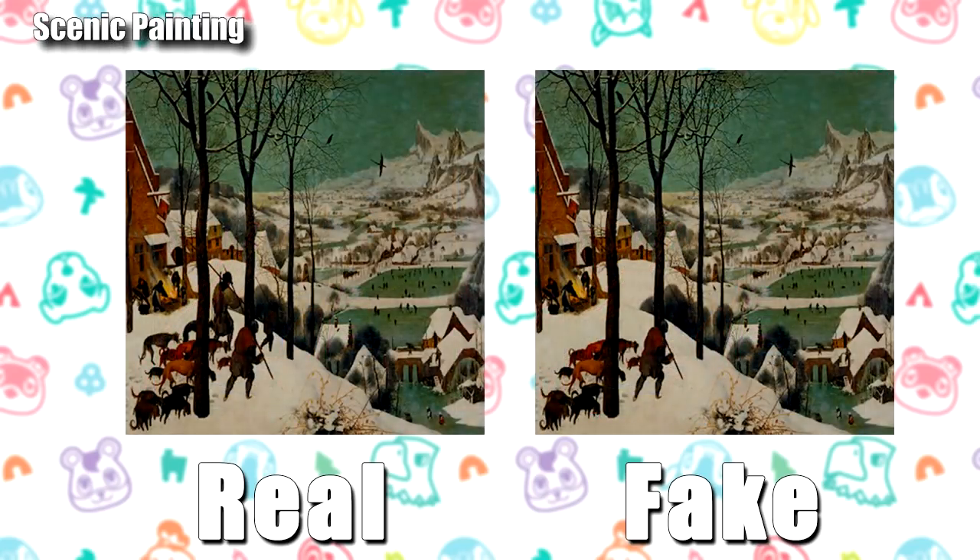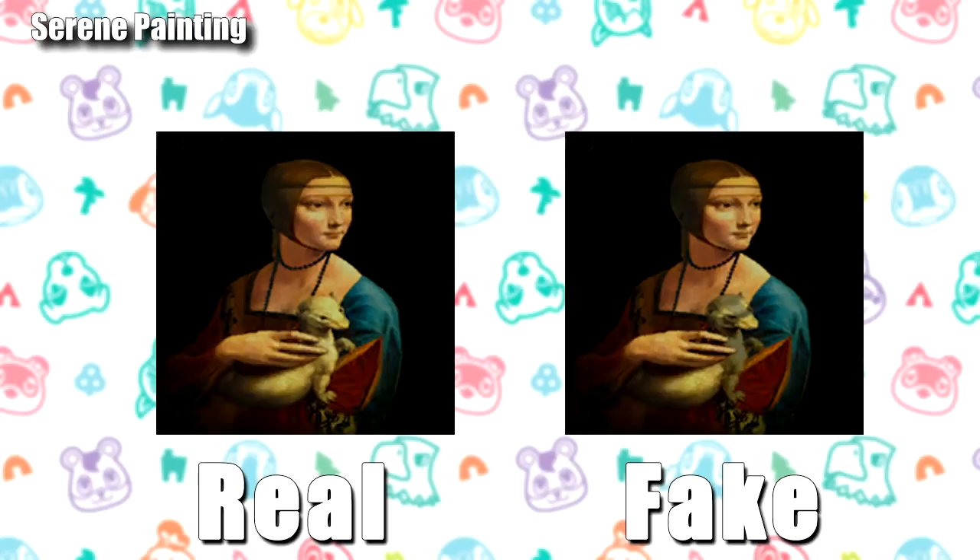For the scenic painting, in the fake version there's only one person walking dogs at the front, whereas in the real version there are three people coming down the hill with more dogs. For the serene painting, the animal — I think it's a ferret — is clearly white in the real version. In the fake version it's a strange mix of dark blue and white, but the real version is just straight white.